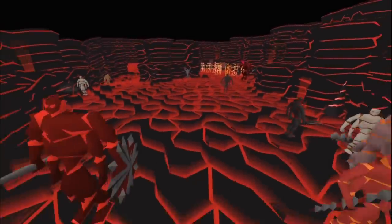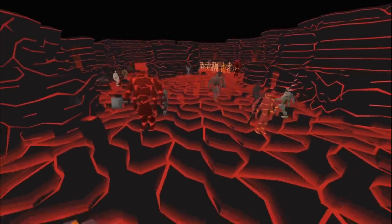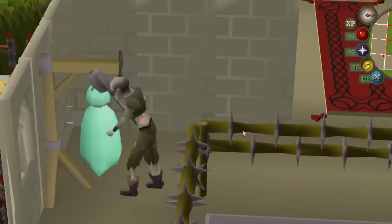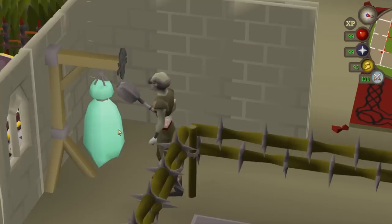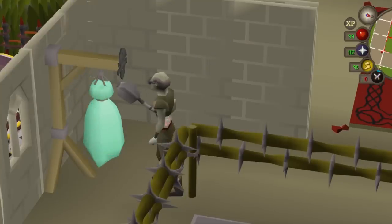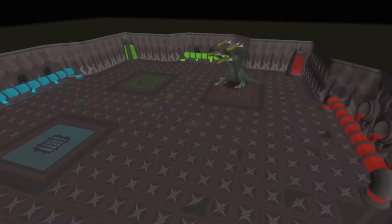A tip that's more useful for bossing and the inferno, but also works with slayer: if you bring along an ancient mace to the combat dummy in your player-owned house, you'll be able to heal well above your maximum prayer points by using the special attack. This can help prolong your trips.